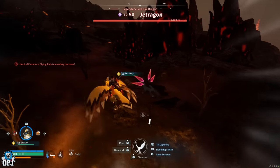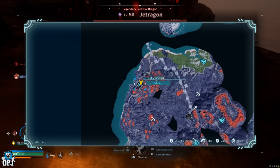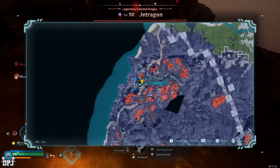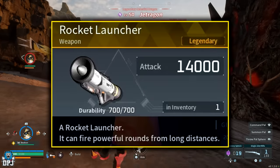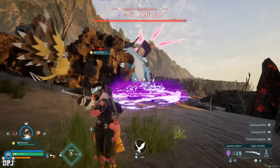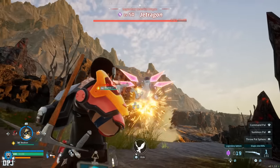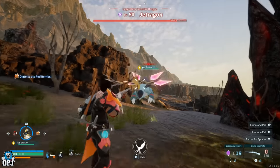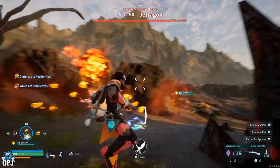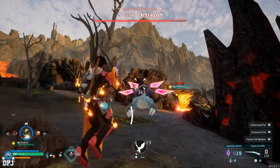Lastly, Jetragon is the final legendary boss in Palworld and drops the Legendary Rocket Launcher schematic. This open world boss is at coordinates -789, -322. Jetragon is weak against ice element Pals — he's a hard fighter, but once you get him down you can farm him, or you might get lucky on the first try. The Rocket Launcher schematic is an absolute monster of a weapon — just don't shoot it in your base.